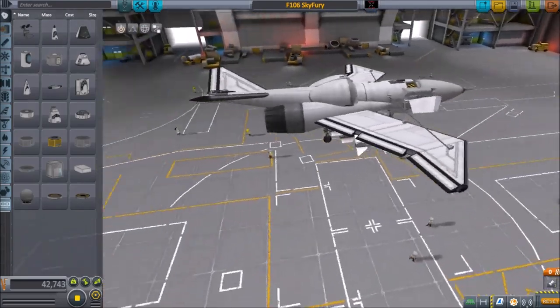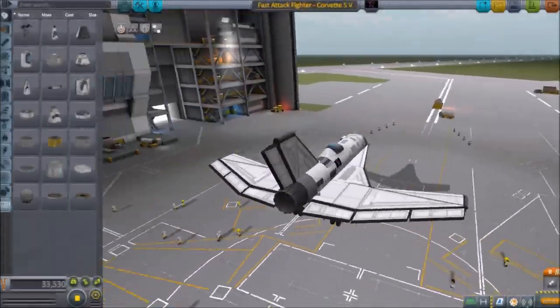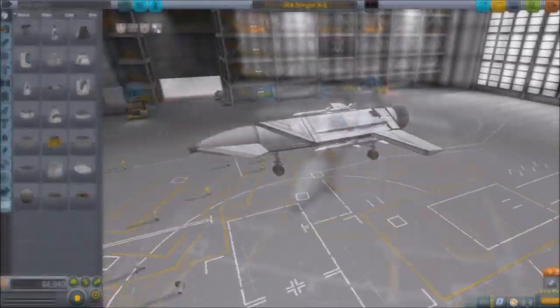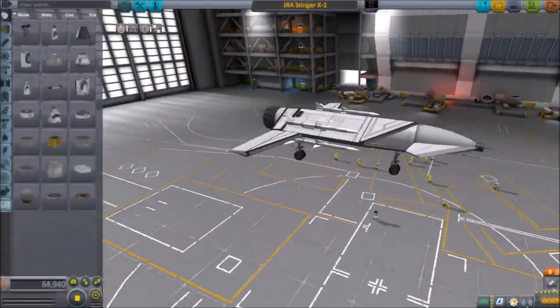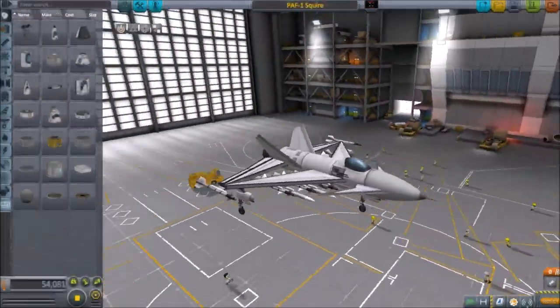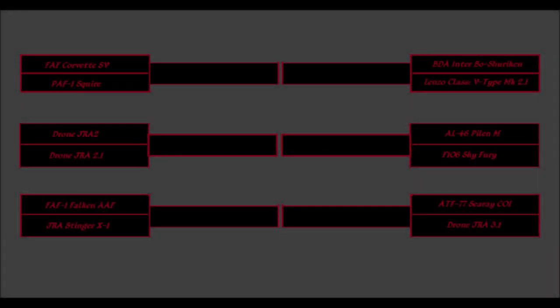As usual for PFC, all the matches are random. There will be 12 planes in this field so the first round will cut the field in half to six. The second round will cut the field into three and the three will do a round robin. In this episode, we're doing the three matches on the left side.